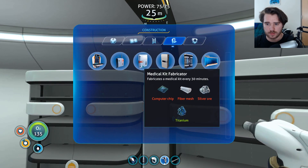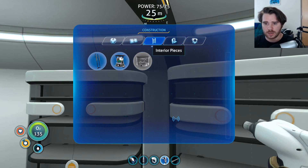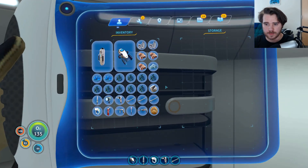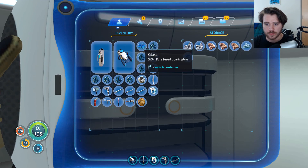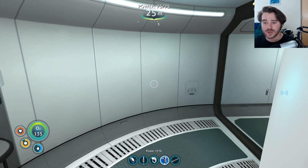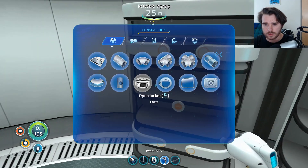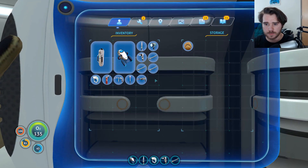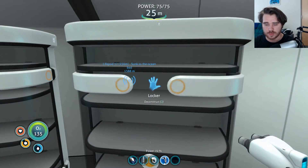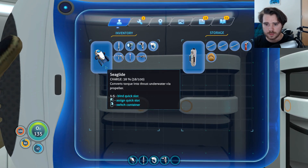We need a computer chip for a medical kit fabricator, but we don't really need that. Now we can throw all of our junk in here — this one will be for this stuff. Now let's play the transport game. I should probably throw all of my junk in some place or another. There we go.